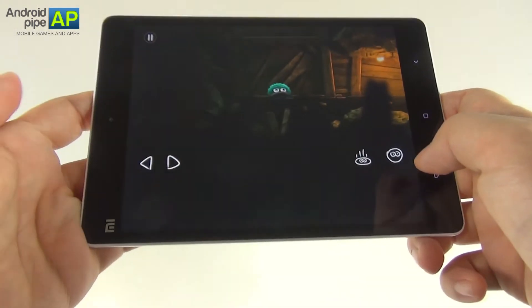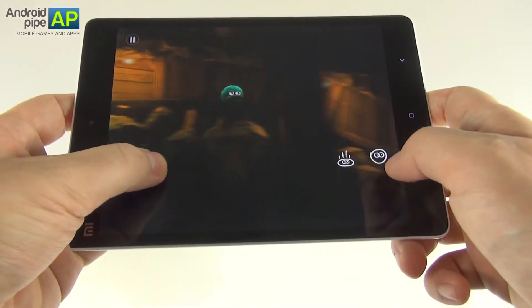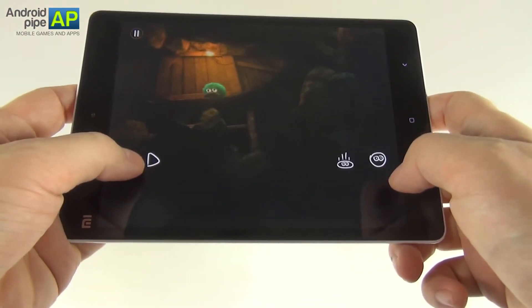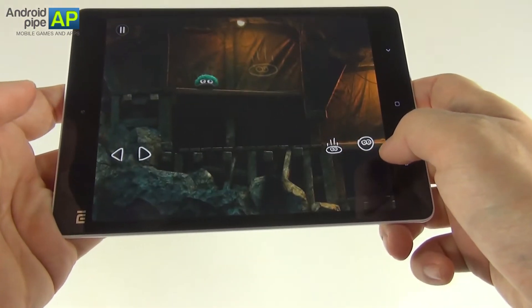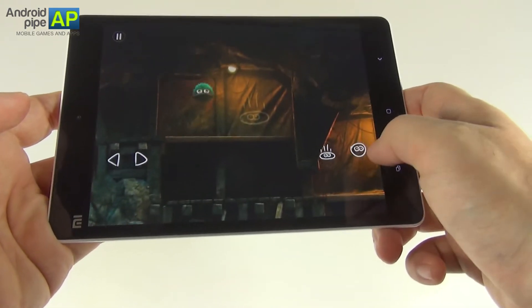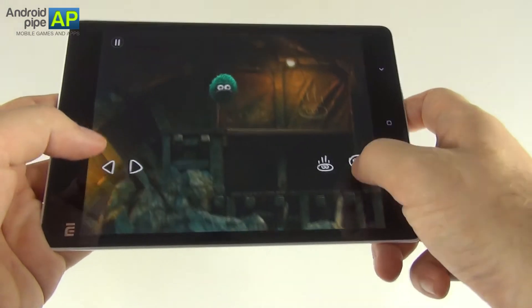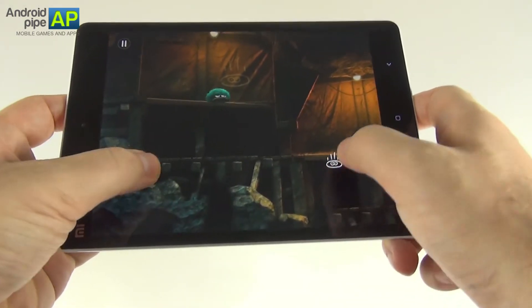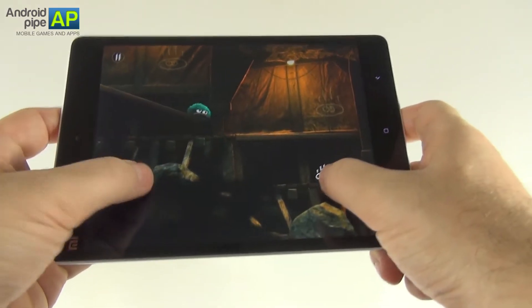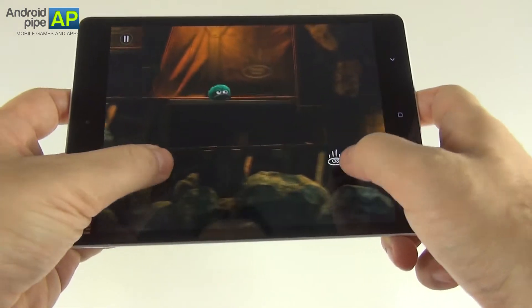The controls go like this. I chose the virtual buttons on the screen, not the standard touch gestures. As you can see, to move around you just press left or right, and then there are two more controls. One of them allows you to inflate and stay like that — with the button press you can float and fly a bit — and the other one will let you become heavier.